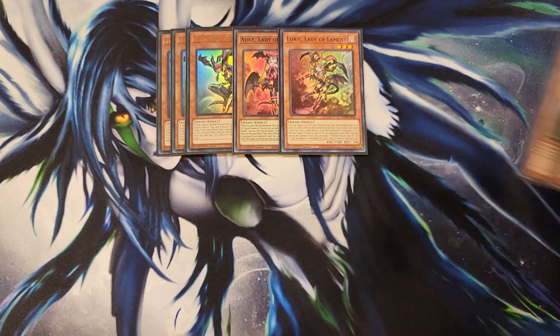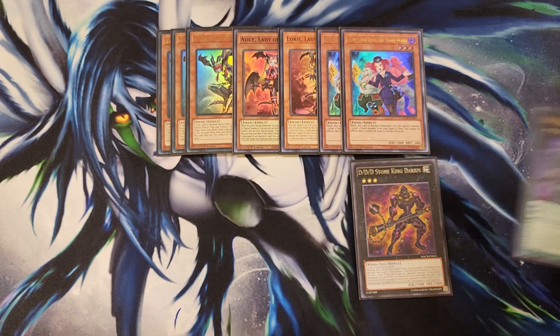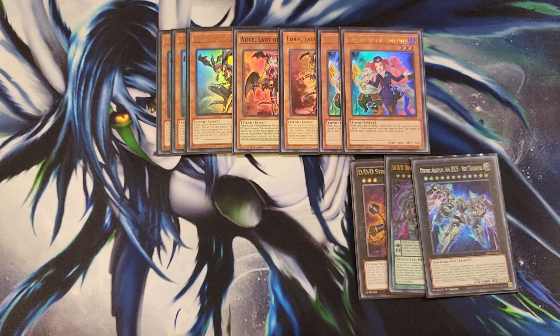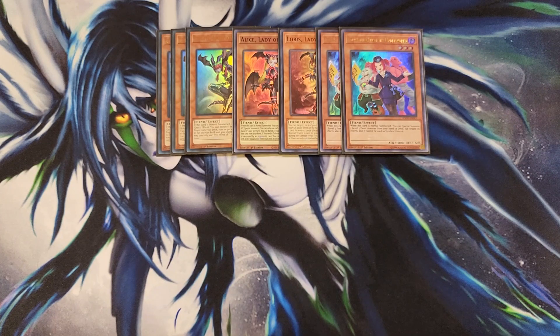We then play two copies of Tour Guide from the Underworld. Two is totally fine in this deck, especially with some of the tech cards I'm playing. This card is great for making Zeus. You can summon Tour Guide, bring out a Lady of Lament, make Stone King, then make Divisor King on top of it — kind of like Utopia Double — attack with a 3k monster, and then make Zeus during main two. Zeus will have four materials from the Tour Guide, Lady of Lament, Stone King, and Divisor King, which is really good for board wiping the field.